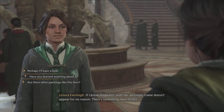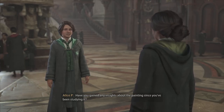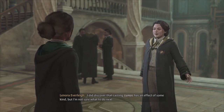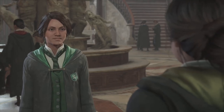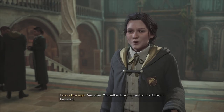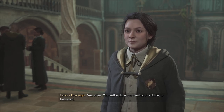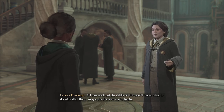This sounds like a side quest. Have you gained any insights about the painting since you've been studying it? I did discover that casting Lumos has an effect of some kind, but I'm not sure what to do next. Are there other empty paintings like this around the school? Yes, a few. This entire place is somewhat of a riddle. If I can work out the riddle of this one, I'll know what to do with all of them.